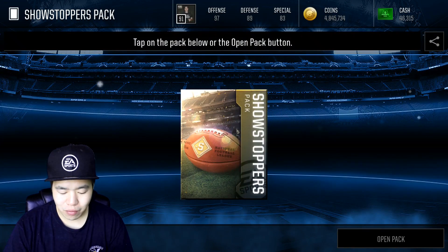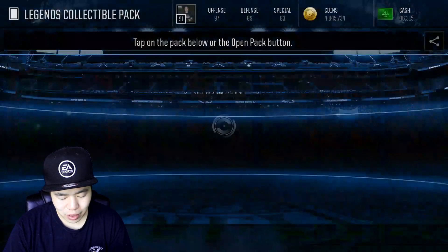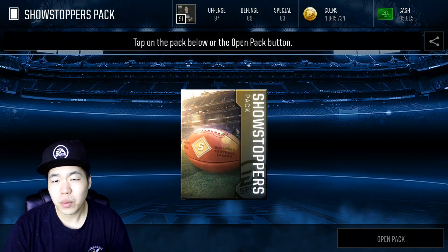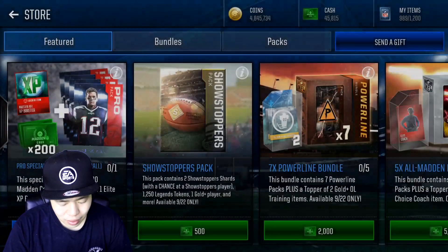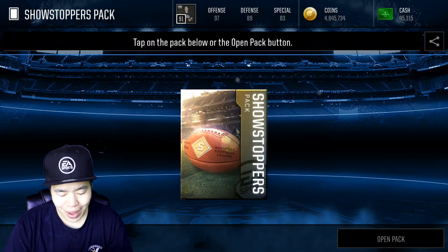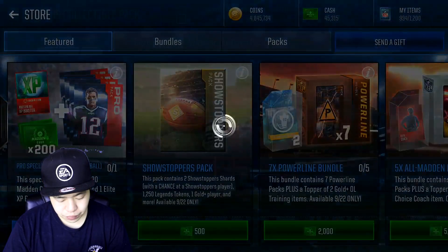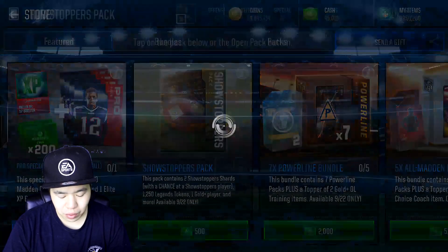Legend collectible — Chris Carter. I don't really need that. I still need Mean Joe Green — I'm pretty sure it was Mean Joe Green. Another legend collectible. Just give me an elite pull — we've done five packs so far. Power line collectible, cool. Legend collectible — Kellen Winslow. I'm not sure if I made him yet.